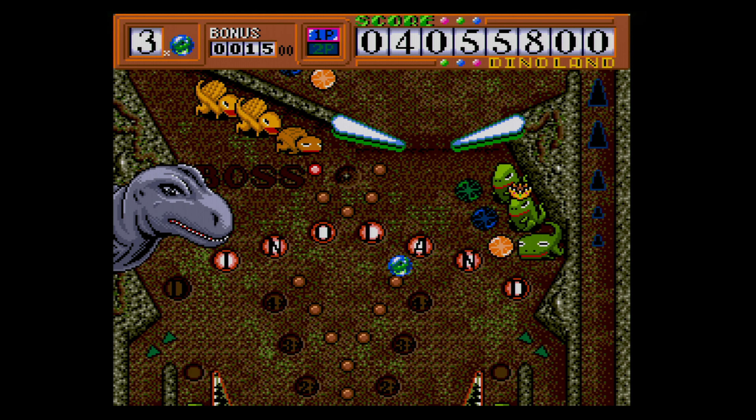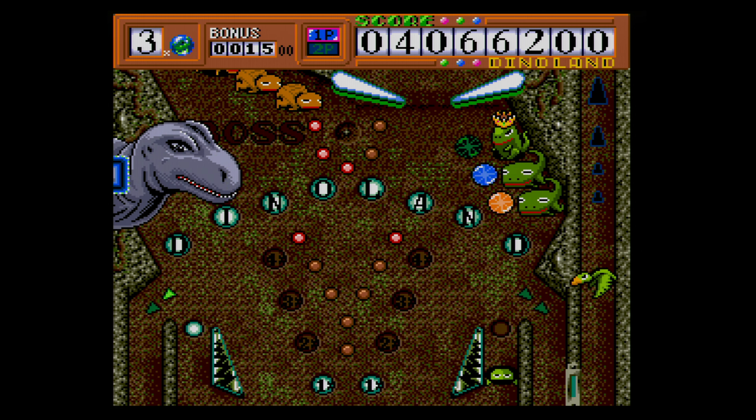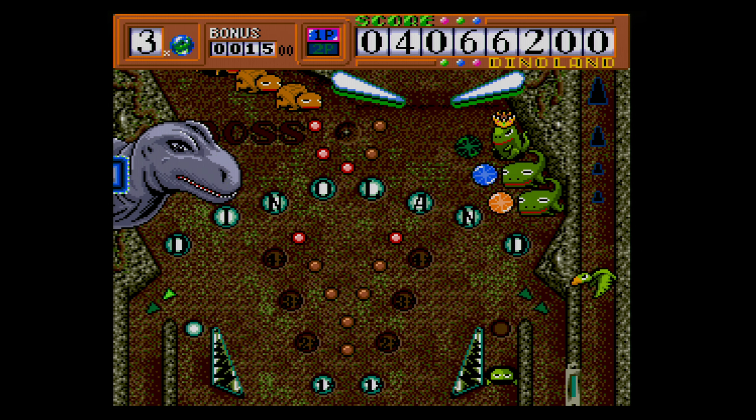Dinoland is a game that I think might be a bit controversial to rate. On one hand, it's got all those issues I laid out, and three relatively simple pinball tables doesn't exactly make for a whole lot of gameplay. However, the release date has to matter — this is literally the first pinball game made for the Genesis, and Wolf Team was the first developer to even attempt video pinball on the console. As frustrating as it is to figure out Dinoland without the aid of the internet, once I understood what the developers were going for, the game opened up a bit. As a result, I'm going to give Dinoland three stars. It's a deeply flawed title, but for a mid to late 1991 release, it manages to pack in great special effects, sound, and gameplay into a tiny package, and video pinball fans should definitely give it a look.